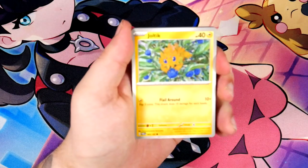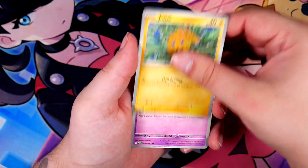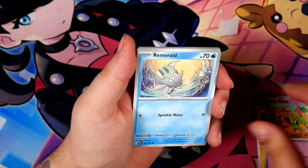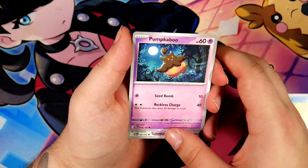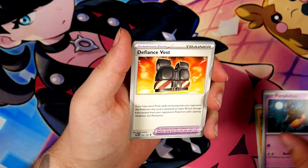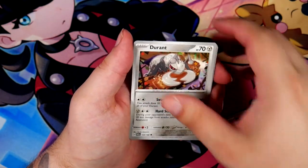All right, let's see what we have here. Joltik. Joltik. Natu. We have a Remorate, a Pumpkaboo — just in time for Halloween... it's a bit late for Halloween, it is a bit late. Man, it just goes by so fast — just one single day and then you have to wait another year.